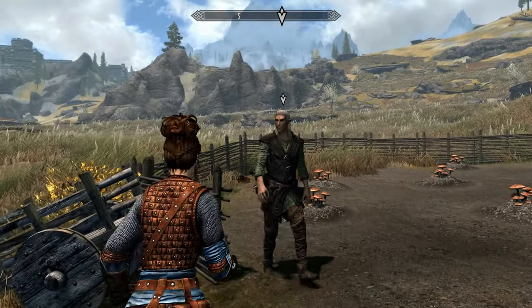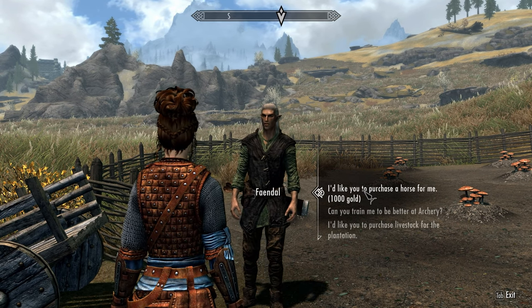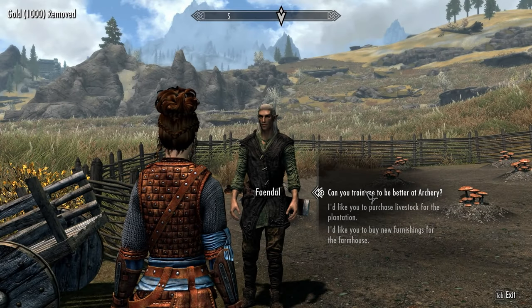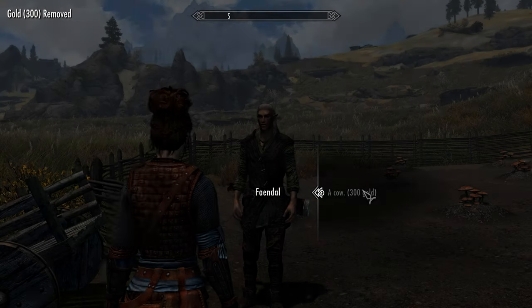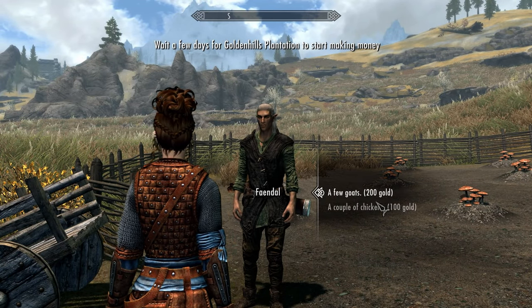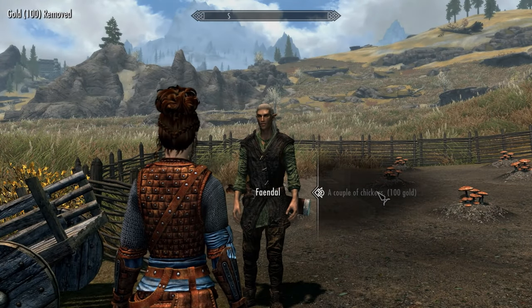Now we're tasked with buying livestock. Speak to Faendal and purchase a cow for 300 gold, a couple of goats for 200 gold, and a few chickens for 100 gold. You can also buy a horse for 1,000 gold, but be warned — if you have a wild horse, as soon as you ride this new horse your wild horse will head off to where you originally found it. Also, wild horses have twice the health and stamina of a stable horse.